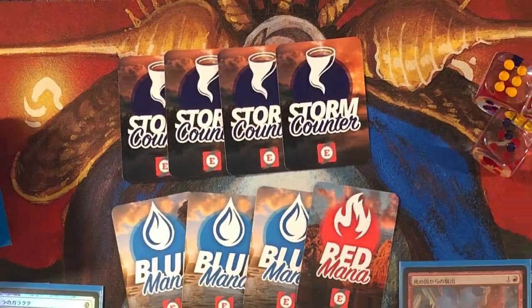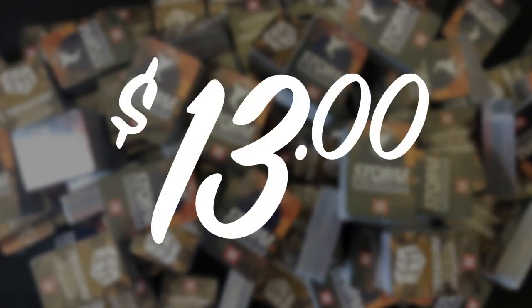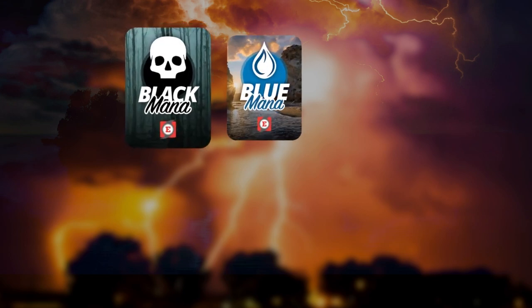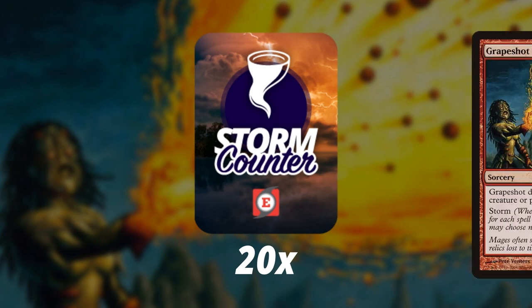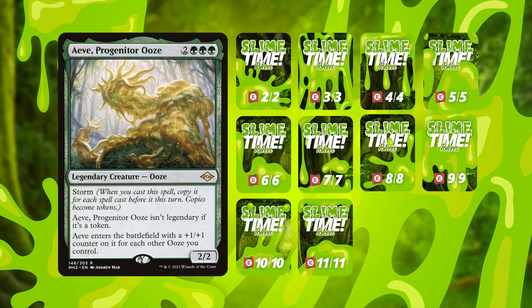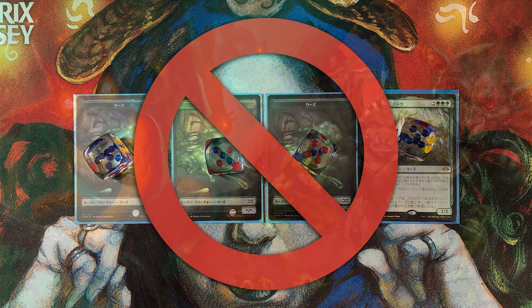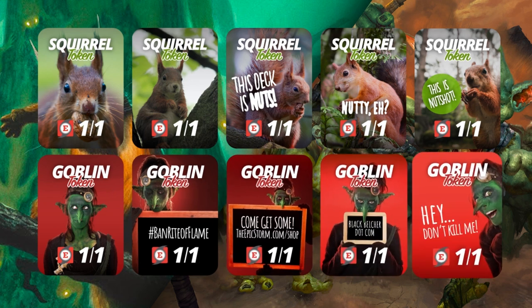Playing your favorite combo deck in paper just got a lot easier with The Epic Storm mini token pack, available at EpicStorm.com for $13. It includes 64 double-sided mini tokens — 128 total — covering storm counters up to 20, Grapeshot counters, Galvanic Relay exile indicators, treasure tokens for Strike It Rich, Monk tokens for Vintage, Progenitor Ooze tokens, Squirrel tokens, and Goblin tokens. No more fumbling with dice.